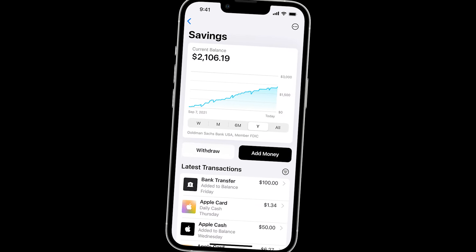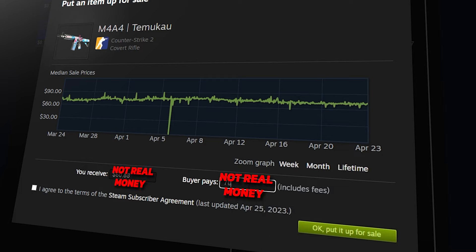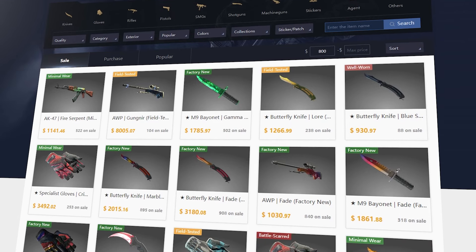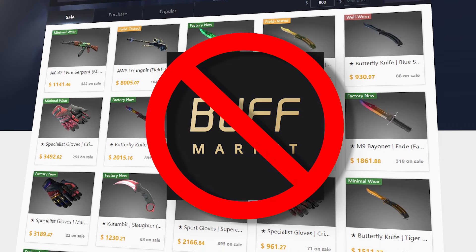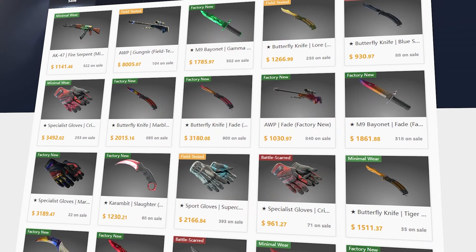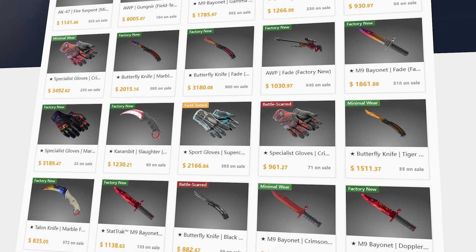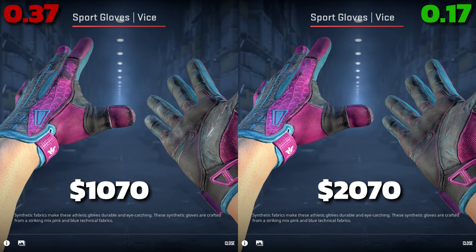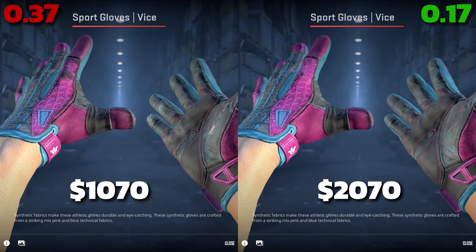Skins are worth real money, and yes, you can actually sell them for real cash in your bank account. You can also sell them on the Steam market, but the Steam listing price is not a real dollar amount because you cannot withdraw Steam funds to your bank account. Buff.163.com is the biggest third-party marketplace with the most volume — not to be confused with Buff.Market, which is a separate website — and generally your skins are considered to be worth as much as they sell for on Buff.163. Some skins with low floats or special patterns are worth more, said to be worth overpay, but pricing these skins can be really difficult.